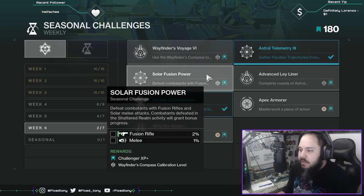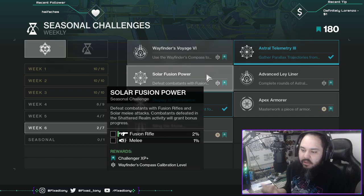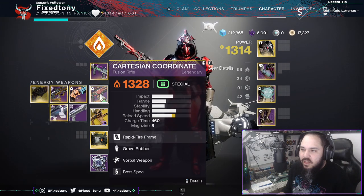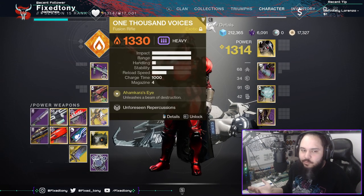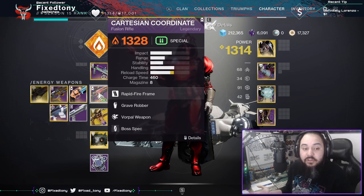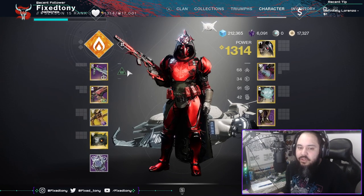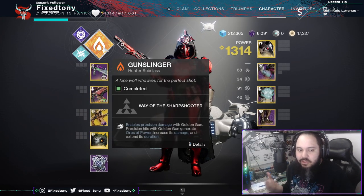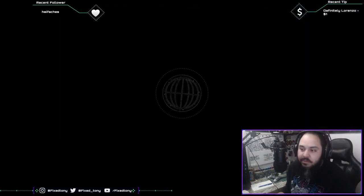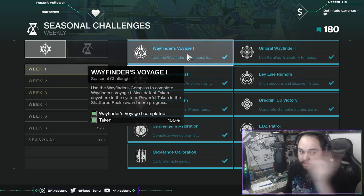Solar Fusion Power: Defeat combatants with fusion rifles and solar melee attacks. Combatants defeated in the Shattered Realm activity grant bonus progress. You're going to want to complete this in the Shattered Realm. You could use Cartesian Coordinate and 1000 Voices — if you don't have 1000 Voices, just use Cartesian. Literally any fusion rifle works because it doesn't have to be solar. I'm using Gunslinger but you can use anything. Titans work too. Not hard at all.